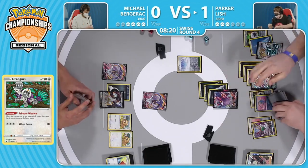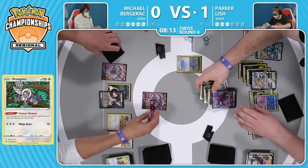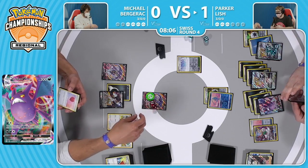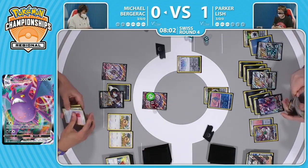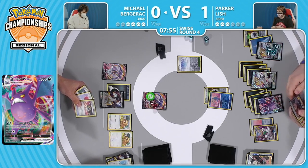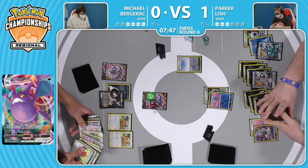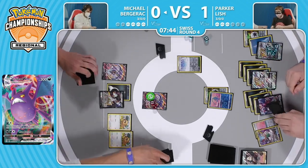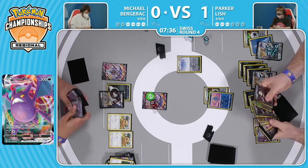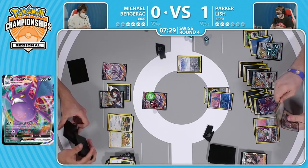Orangaroo going back onto the bench with the Air Balloon, and now we've got this Crobat V Max - good old 70 poison and switch. Bringing up that Manaphy with the Double Turbo just so you can retreat it again. The Orangaroo is a little too important right now. What's great about the Manaphy is you aren't really trying to protect your bench at this point - it's a single prize Pokemon and you're already ahead. Parker now at three prize cards left. Michael - it's going to be very difficult to get a Malamar V Max into play, because then you're just putting those three prize cards potentially back into the running for Parker to get that final attack with Boss's Orders. Bibarel finally hitting as well, Industrious Incisors going to get a bit more draws.